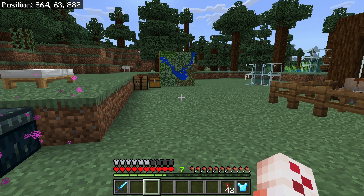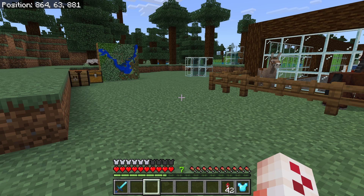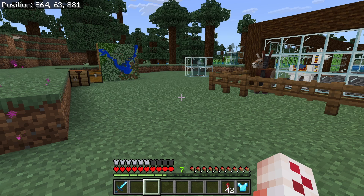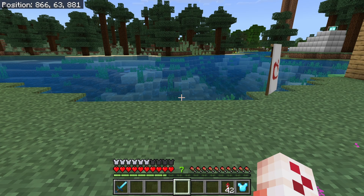The next achievement is called Sail the Seven Seas, and this is to visit all ocean biomes. The ocean biomes included in this list are warm, lukewarm, lukewarm deep, frozen deep, cold, cold deep, and warm deep. You can find a seed for this online, or you can go to Chunk Base, or you can simply sail around your oceans until you get this achievement.